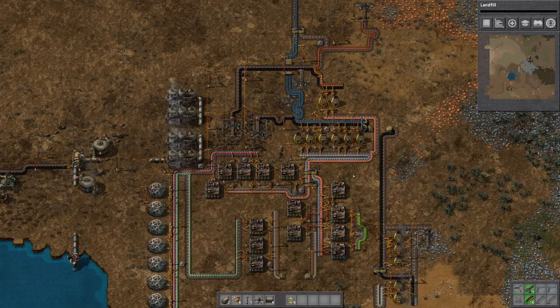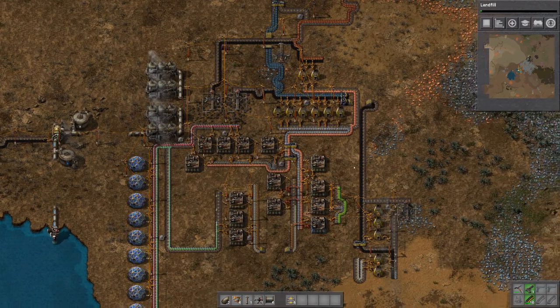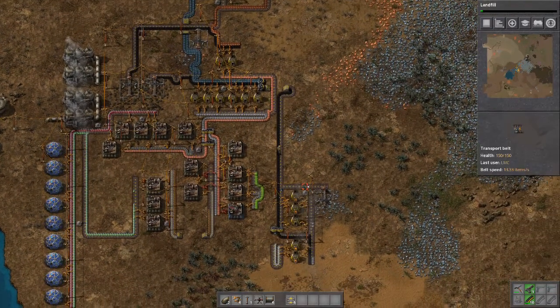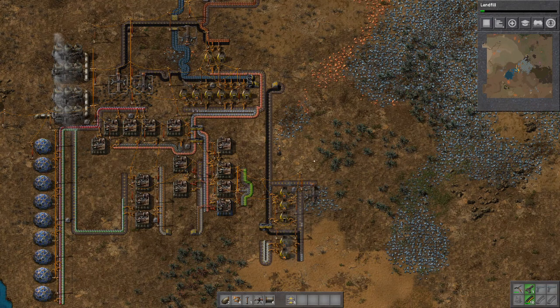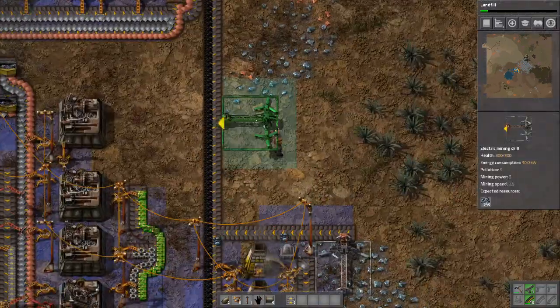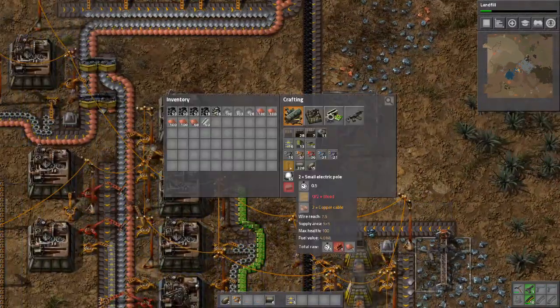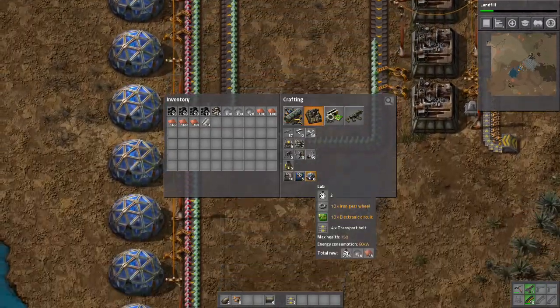What I'm going to do now is add another research lab and mining drill in this area just to improve my productivity. I need more wood as well.